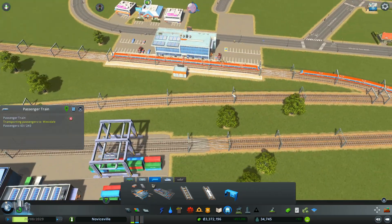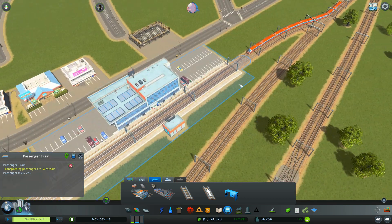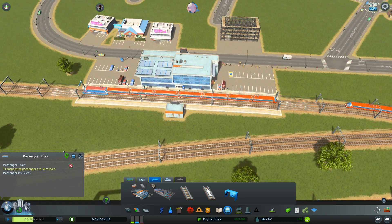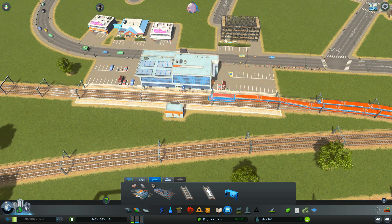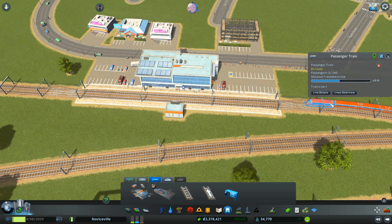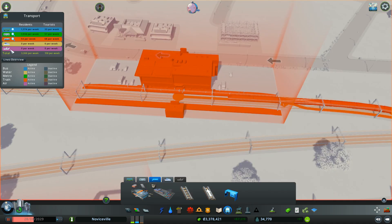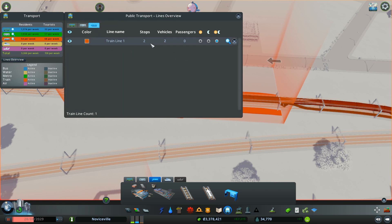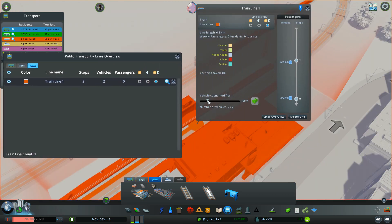Oh here's one. Look at all the people. So we did have to hold up there — that's fine. Passenger train. I think train lines — two stops, two vehicles. I don't think I need — do I just need one train there? Maybe. Probably so.